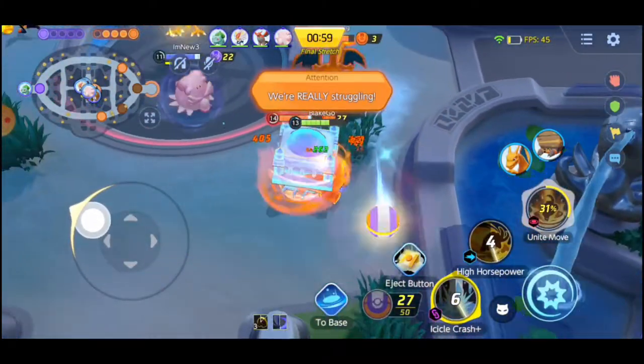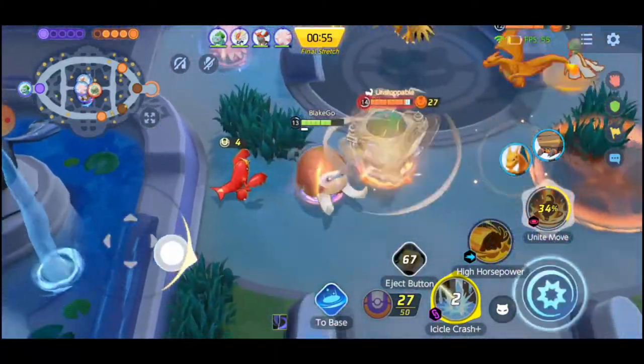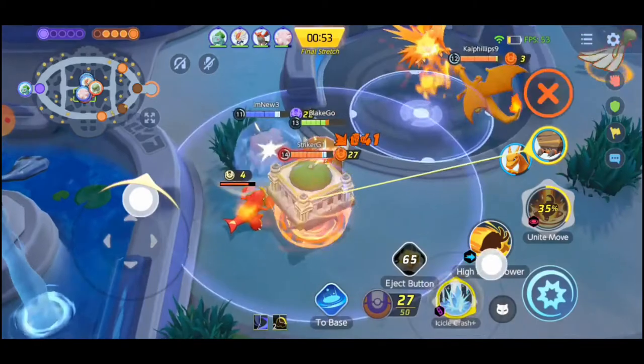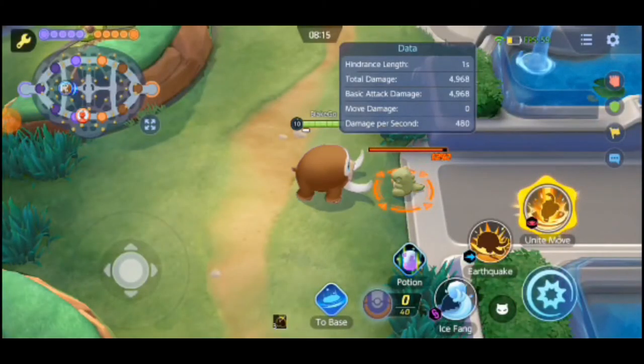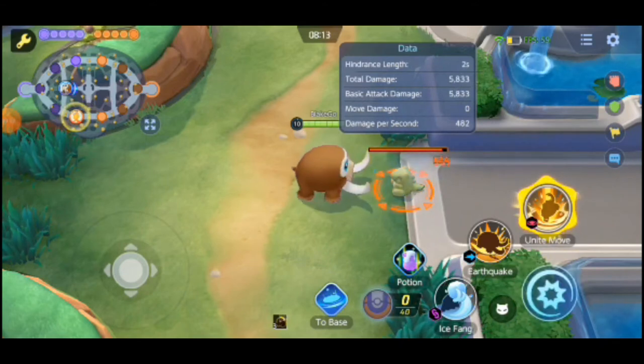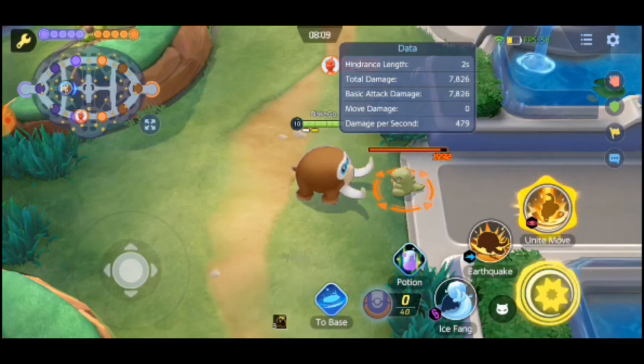Now let's jump straight in and first we're going to look at Mamoswine's passive ability so we can understand what is going on in the background when we are playing this Pokemon. The passive ability is Thick Fat. When Mamoswine deals damage, defense and special defense are increased for 3 seconds, stacking up to 3 times.